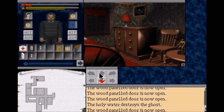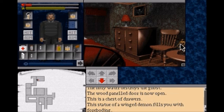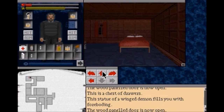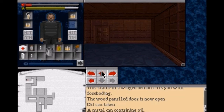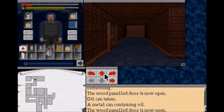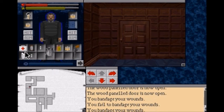This is another one of those rooms we can explore, but there's not much in here - this is a chest of drawers. We're gonna leave that statue alone; I think it can actually hurt us. We want to go in here because in here is the oil can - a metal can containing oil. We're going to use that to help us burn the picture. Let's heal some more.